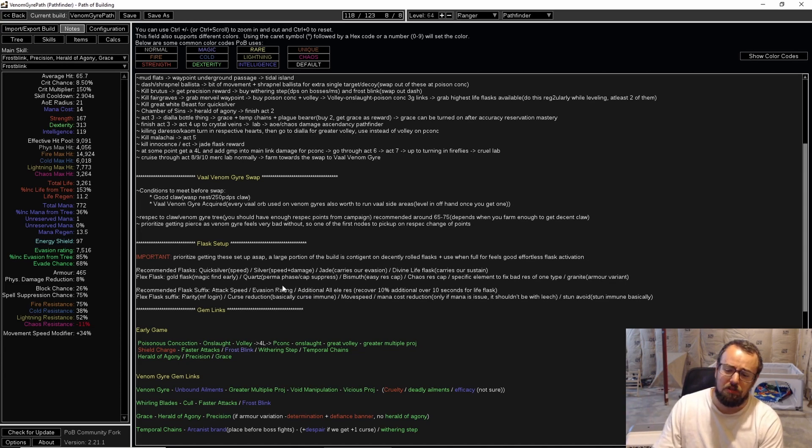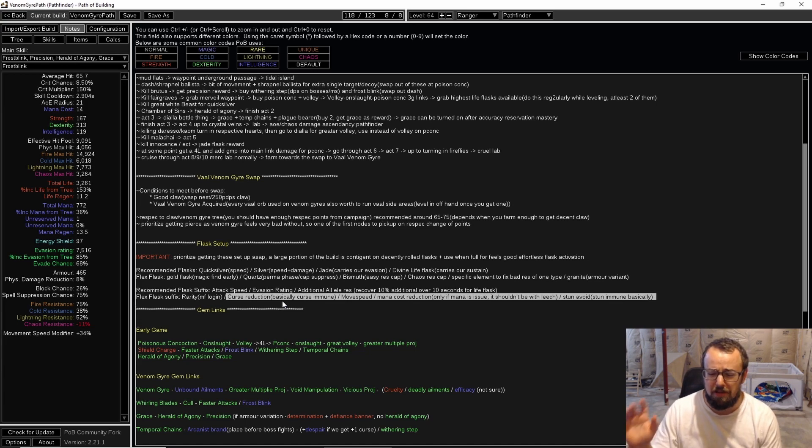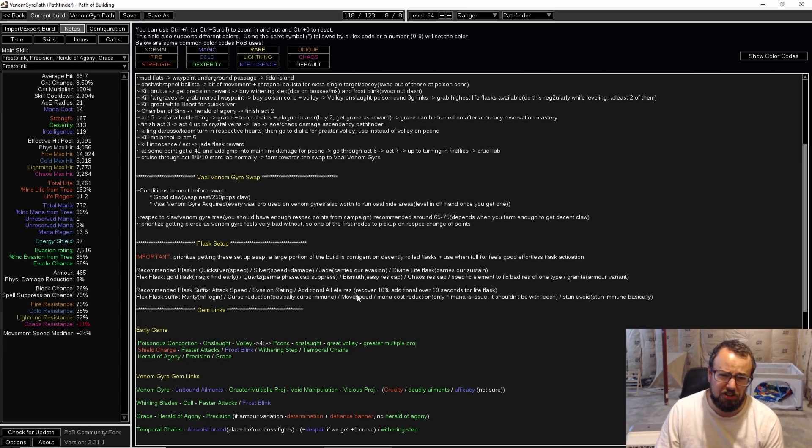In addition to those, for the flex flask it's up to you. You can go for curse reduction — pretty much makes you immune to curses and makes mapping really clean. Movement speed if you want even more speed. Reduced mana cost if you find mana issues. Stun avoid, which combined with the stun avoid from life nodes near the Ranger start will make you basically stun immune. Some of these are special affixes only available from unveiling a Cinderswallow. Leave that up to you — apply it to your own playstyle.